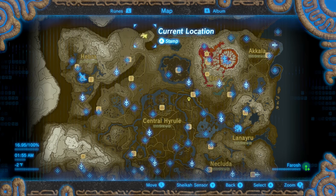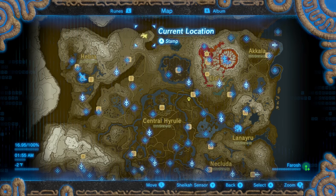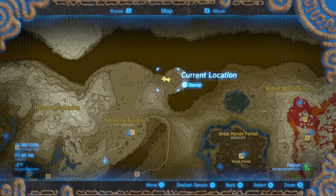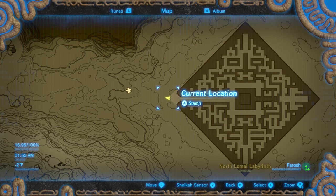This maze is going to be located in the north side of the map in the game and there's a cold area, so you're going to want to bring some warm clothes or some food that will help you out there. This is going to be a little different than the other videos because in this video you really want to pay attention to the map.